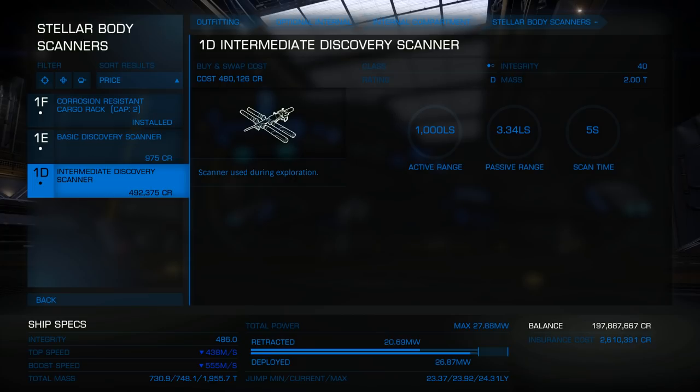The intermediate discovery scanner goes out to 1,000 light seconds - if you were to park at Sol and honk the horn it would pick up Mercury, Venus, Earth, the Moon, and Mars and Phobos and Deimos. And then there is the advanced discovery scanner - not available out here because we're in the Pleiades, a bit of a Wild West situation. The advanced discovery scanner goes for 1.5 million credits and is a major part of the investment in any exploration ship. It will scan out to infinite range, picking up all the planets, all the moons, everything out in the Oort cloud, Kuiper belt - all of that.